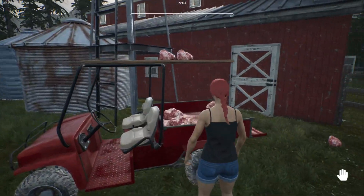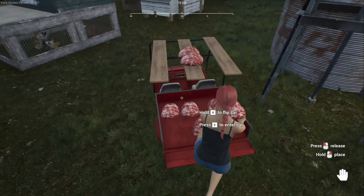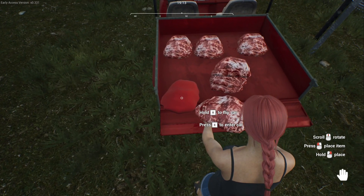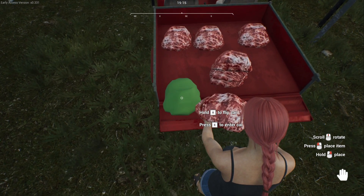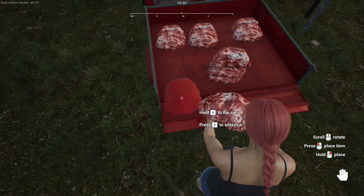So that's how you make your car a meat mobile, as my chat has been calling it - it's pretty awesome. One last little trick is the bed. If you open the tailgate, you can go just a little bit over the edge.